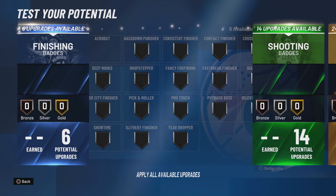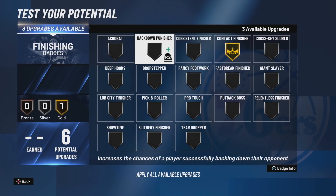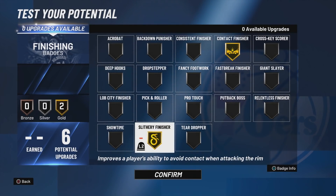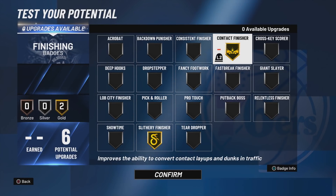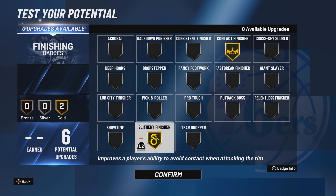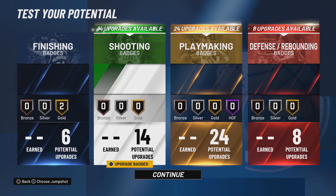Let's get into the badges. With six finishing badges, I feel like you can't go wrong with gold contact and gold slithery. Hop steps and all that stuff is going to be nerfed this year so you don't really need fancy footwork, but gold contact and gold slithery are two amazing finishing badges that should make this build really, really good finishing in the paint.